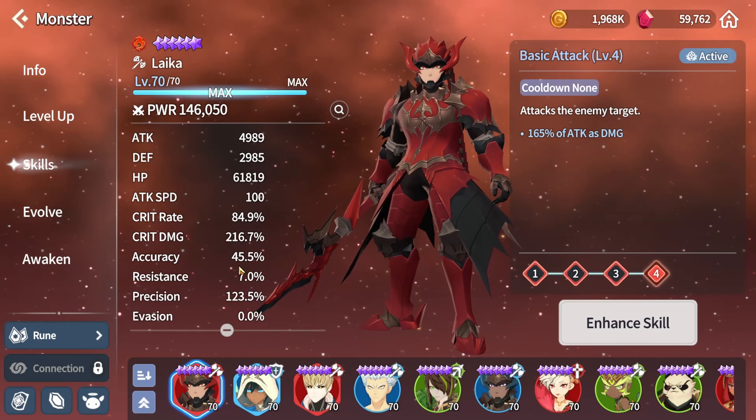He keeps using the Justice counter because of Panda. I will now show you why his first skill Justice is very OP. He can kill — see his ultimate damage — instantly killing Panda and Juno.